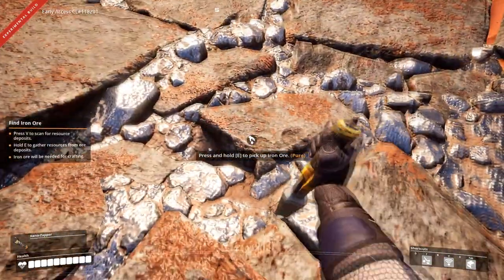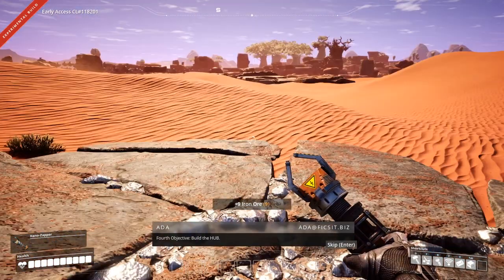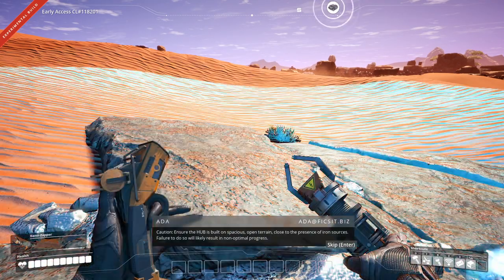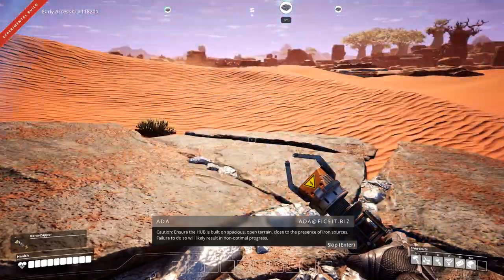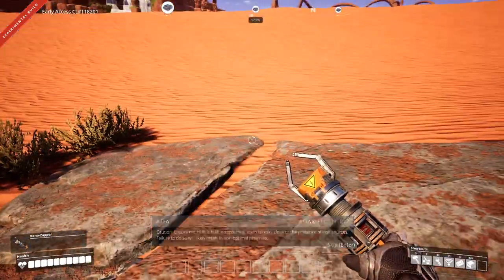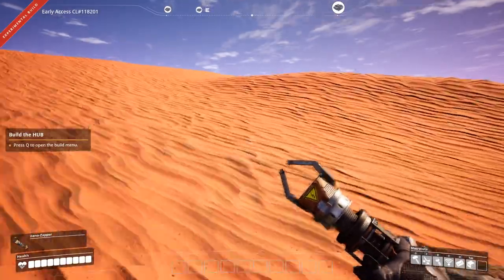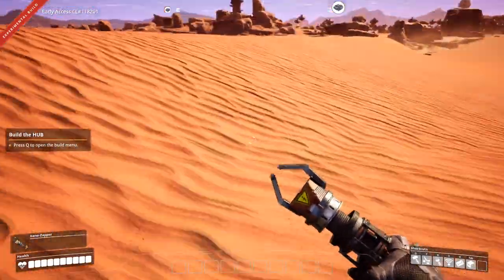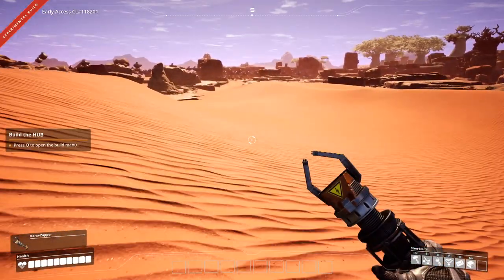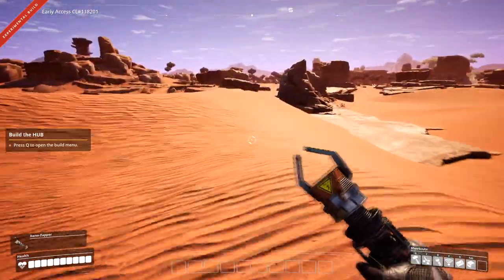So if we click here we can click resources. To complete this objective, build the hub. The resources salvaged from the drop pod will be consumed. Ensure the hub is built on spacious open terrain close to the presence of iron sources — failure to do so will likely result in non-optimal progress. That pure is nice, but I'd rather have two normals. We also need to be near — is that an oasis? I think that's an oasis.